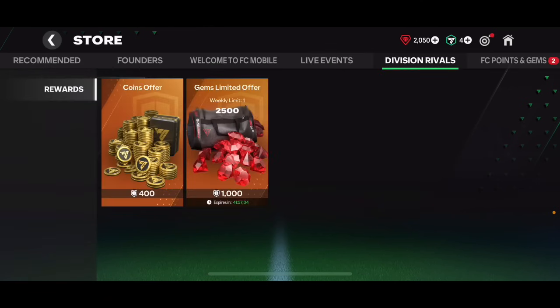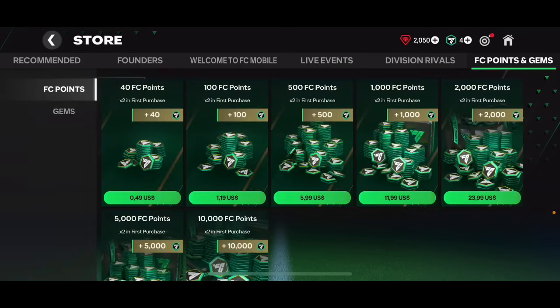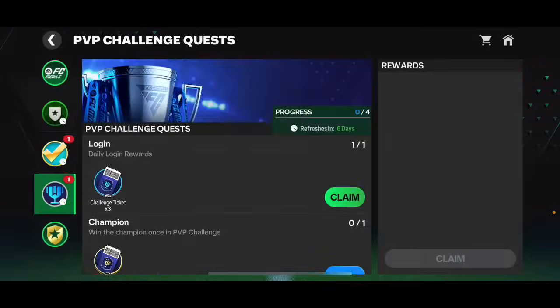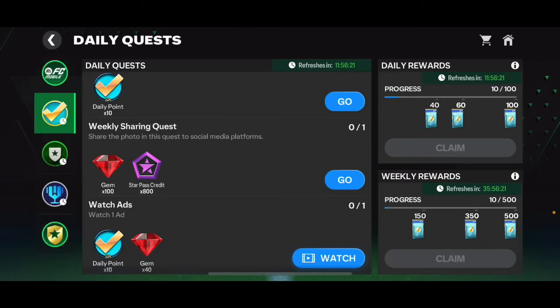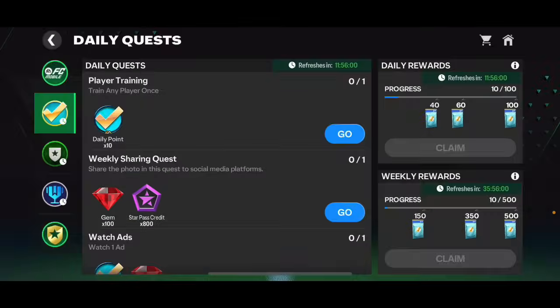Here's where we can spend our challenger points or competitive points from Division Rivals. FC points and gems - 10,000 costs 120, that's a lot. Going into the quest section - daily quest, we can get some star pass credits now for 40 points, 60 points, and 100 points. We're gonna get a challenge ticket. Daily points and a weekly sharing quest - share a photo to social media platforms to get 800 free star pass credits. That's actually quite a few gems for weekly quests.